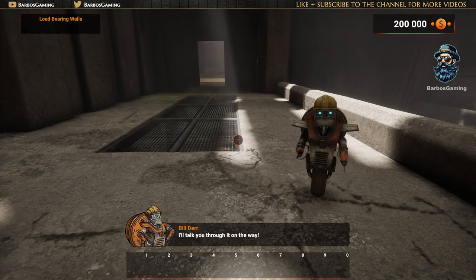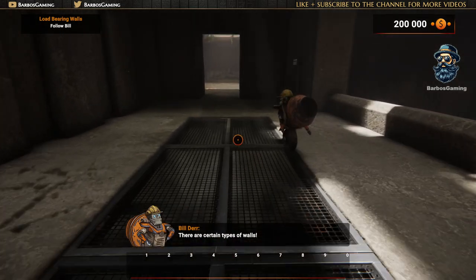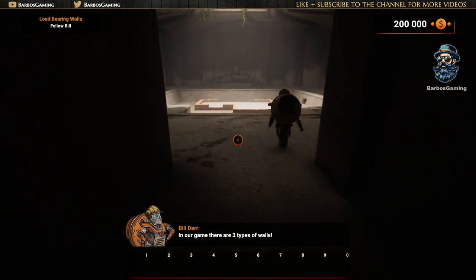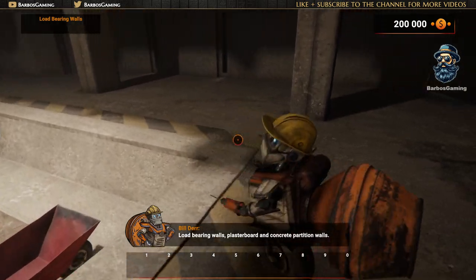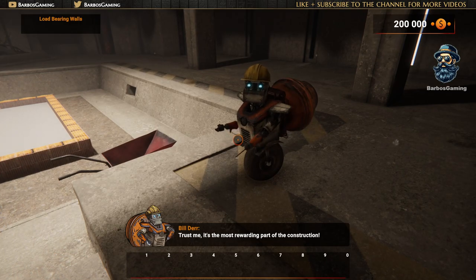I'll take you through it on the way. There are certain types of walls. In our game, there are three types of walls: load-bearing walls, plasterboard, and concrete partition walls. Trust me, it's the most rewarding part of the construction.